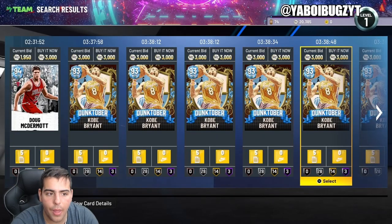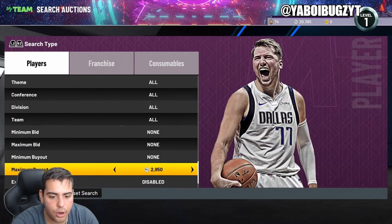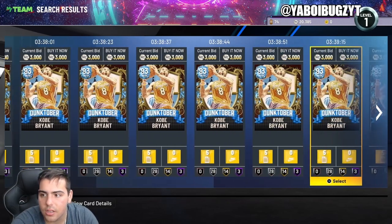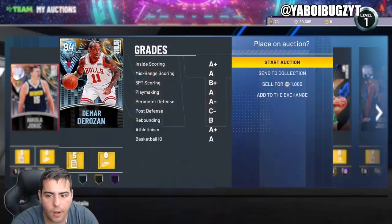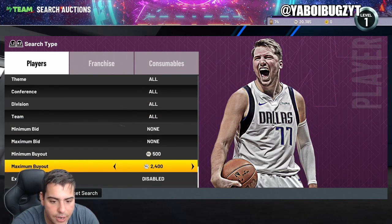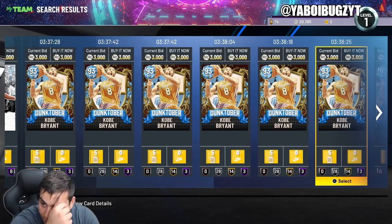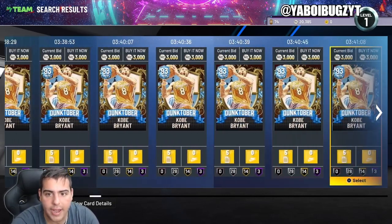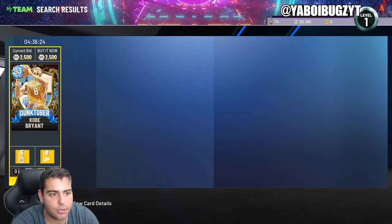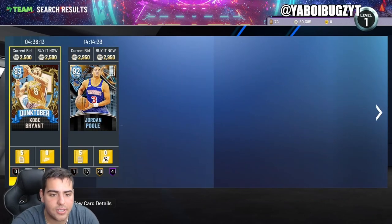The cheapest diamond is now Jordan Poole at 2900 — the cheapest diamond is now 3000 MT. If you listened to any of my investment methods and invested in diamonds, this is insane — the market is at an all-time high. If you have any diamond cards, you must sell them right now. Kobe went from 1100 to 2500, jumping toward 3k — that's 1500 MT profit minimum per card, more than double your return.